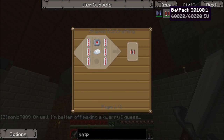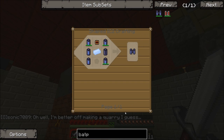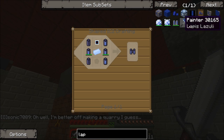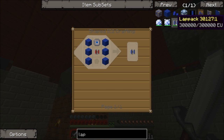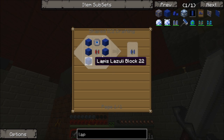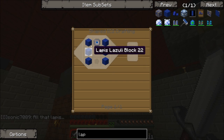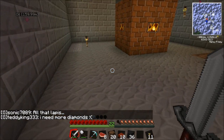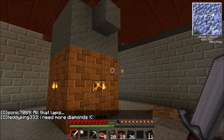You just put steel around a mining drill — it's an electronic circuit, a battery, and some steel to make the mining drill, then put three diamonds around it. We're going to want to get a bat pack and go straight to a lap pack. The bat pack only holds 60,000 EU and the drill will go through it pretty quickly, so we want the lap pack which holds 300,000 EU.